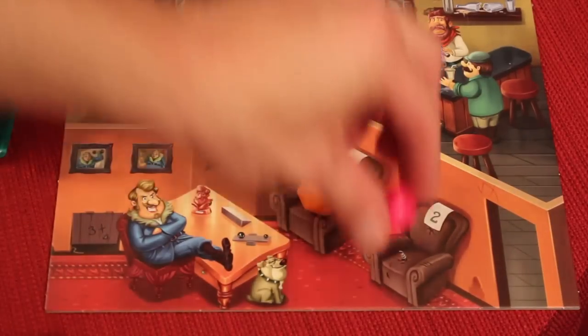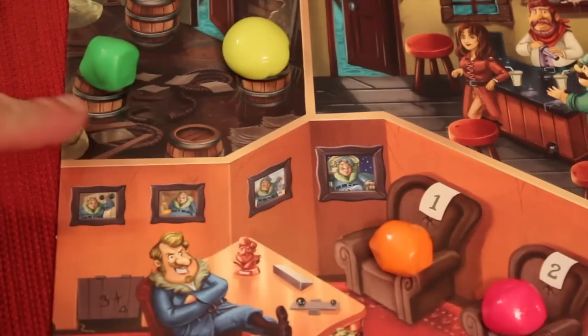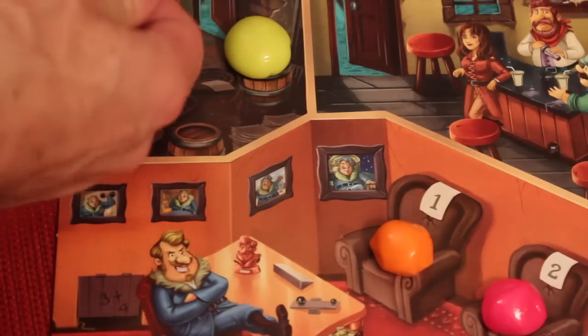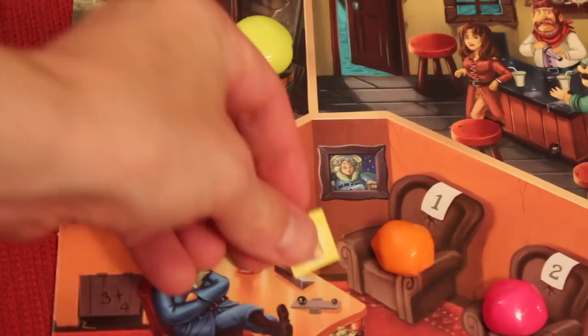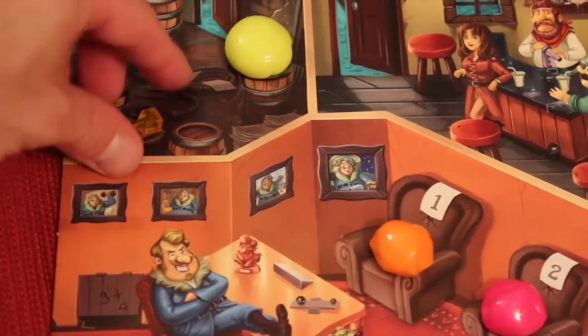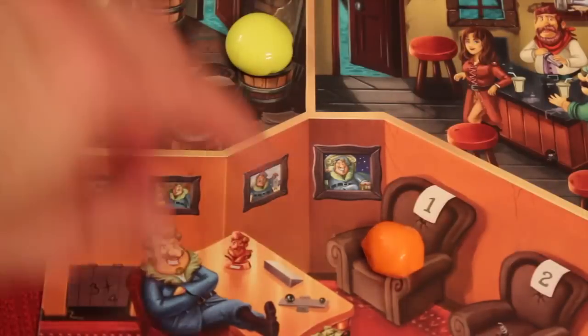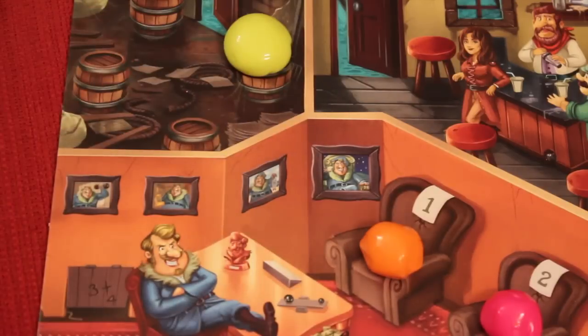First place goes in the one chair and second place goes in the second chair. In a two-player game, only one will be in the chair and the other will be in the cellar. If no players got through, you just start a new round. This player gets to decide which one he looks at first. He says, 'I think this player is trying to smuggle a sour, a yellow one.' That player would then pass it over and reveal — and indeed he was trying to steal a sour. If that's the case, the player who guessed correctly gets to place one of these sour tokens in front of their shield.